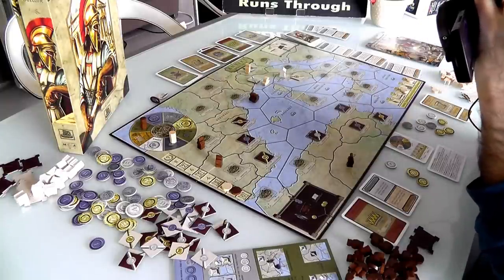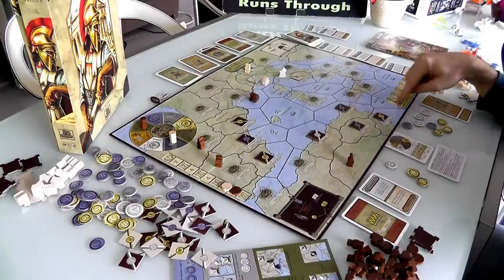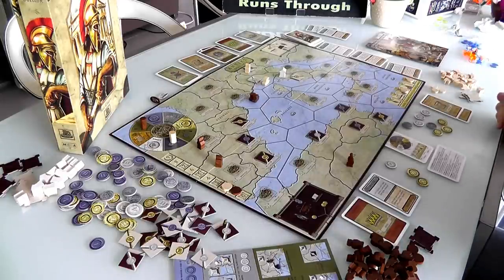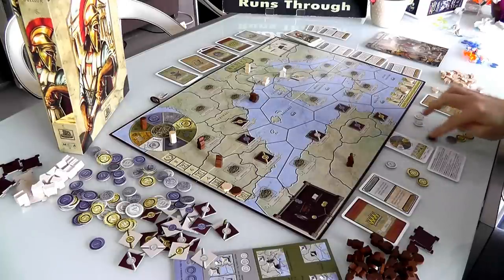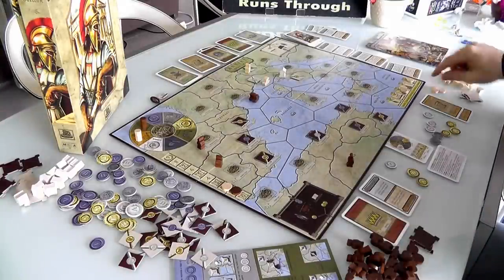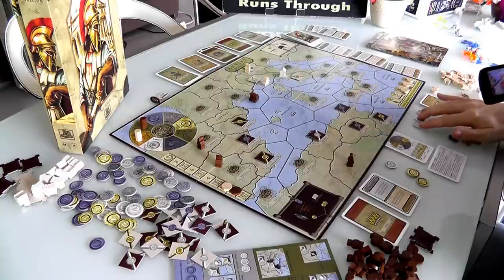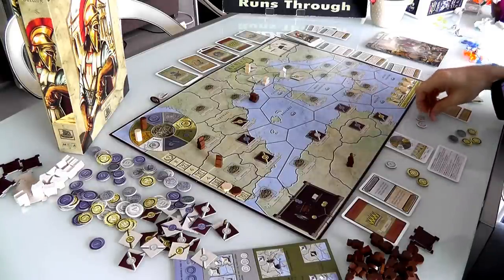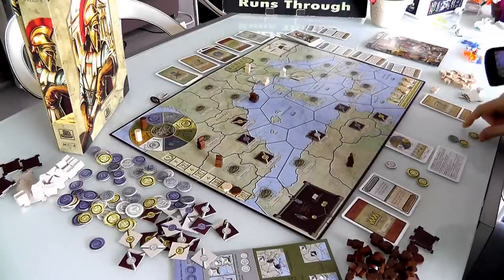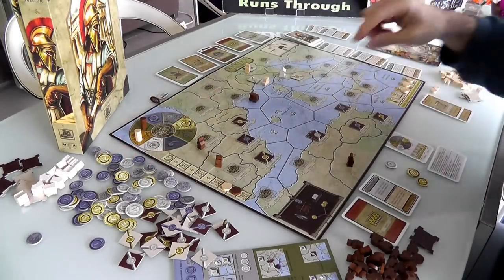Jen's turn. She could get another science with her conversion ability — one that would increase her defense everywhere, but it costs 8 gold. She's got 4, 5, 6, 7, 8 — yeah, Jen's going to do it. Science! She's going to pay 8 gold — 6 with wildcards — then converts 3 marble into 2 gold thanks to her Commerce. That gets her Res Republica and Jen has scored another point.